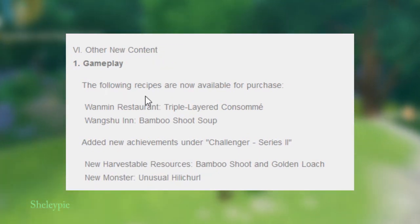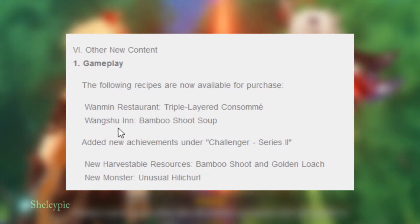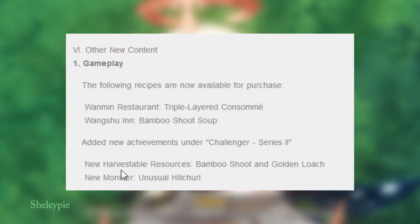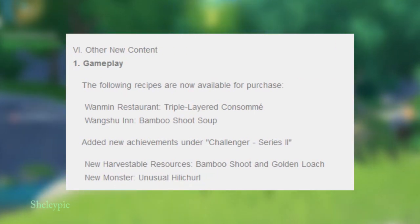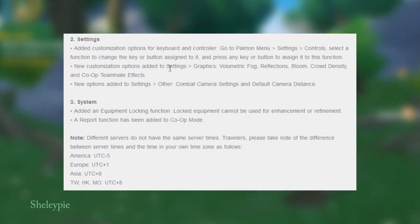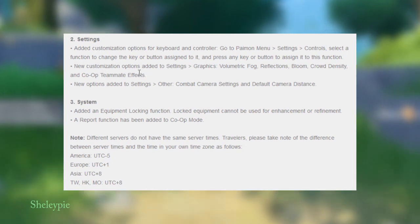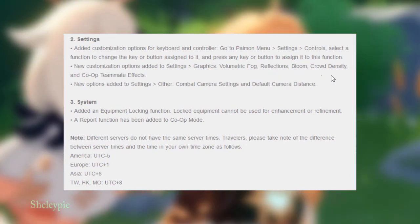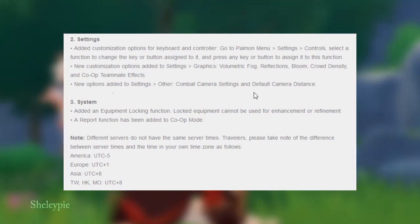Other new gameplay content: the following recipes are now available for purchase at Wanmin Restaurant — Triple-Layered Consommé and Bamboo Shoot Soup. A new achievement under the Challenger series has been added. Two new harvestable resources: bamboo shoots and Golden Loach. New monster: Unusual Hilichurl. In the settings, customization options for keyboard and controller have been added — go to the Paimon menu, then settings, then controls, select a function to change the key binding and press any key to assign it. New graphic options added: volumetric fog reflection, bloom, crowd density, and co-op teammate effects. New combat camera settings and full camera stance options have also been added.